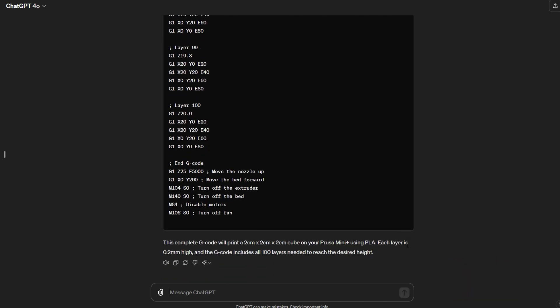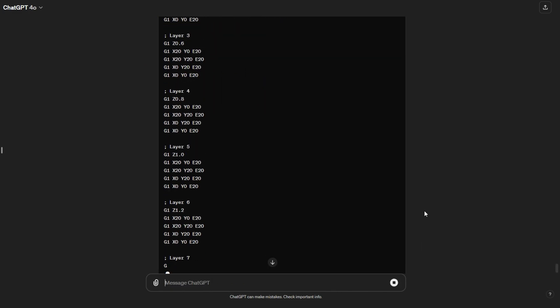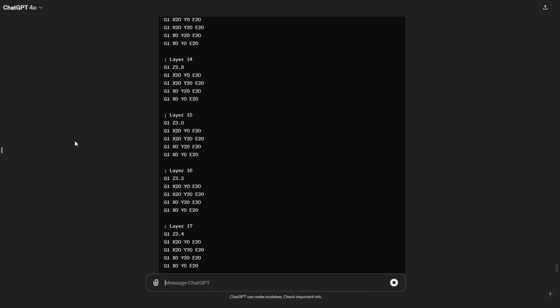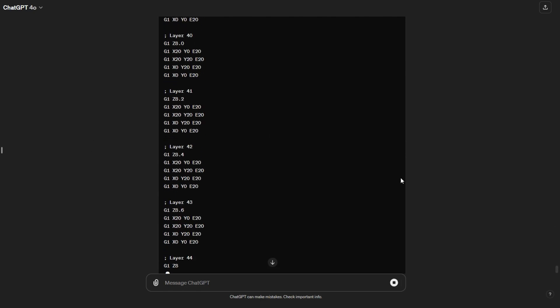Finally! At this point I just needed to change the extrusion mode to relative and tell it that 20mm of filament is a bit much for 2cm of distance with a 0.4 nozzle, and that we need our sweet mesh bed leveling.